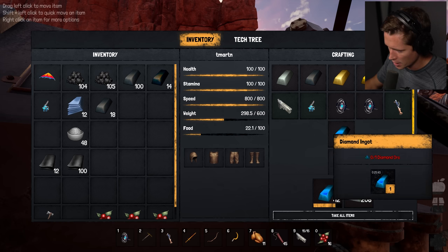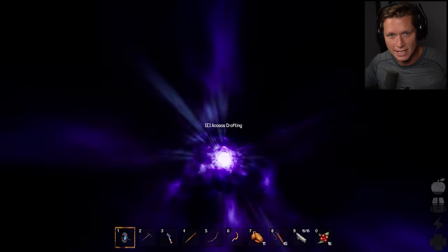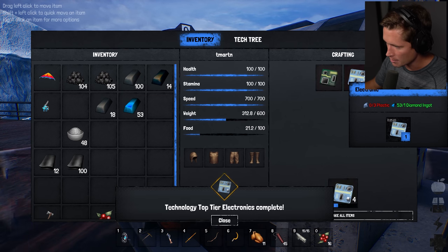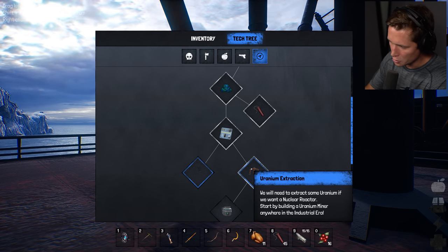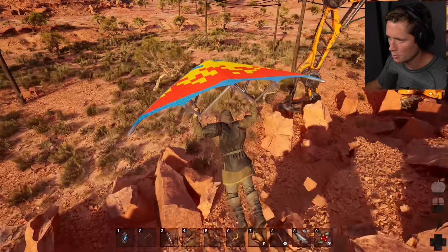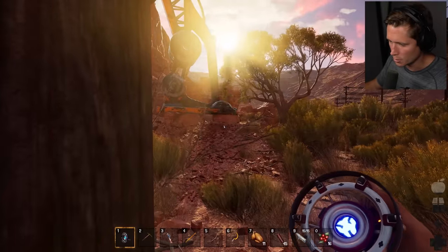Once these are done we can take all our diamonds, then it wants us to go back to the ice age era. We're going to use the circuit board and turn diamonds into electronics - I don't know how that works, but there's got to be some flow to the game. We need plastic and diamonds. We'll also need to extract some uranium if we want a nuclear reactor - start by building a uranium miner anywhere in the industrial era. We might as well grab some more plastic while we're back here too.